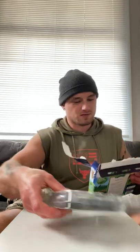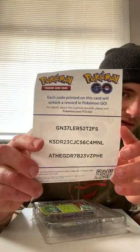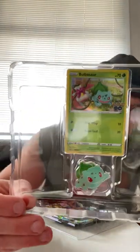Bulbasaur box, let's get it. Oh, that's really glued. QR code, code — use it if you want it. Promo and pin, and three packs. Let's get to it. So far, Charmander box: one hit, if you consider Ditto a hit.